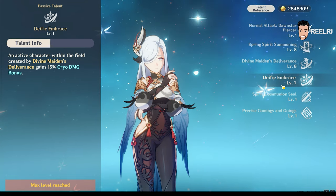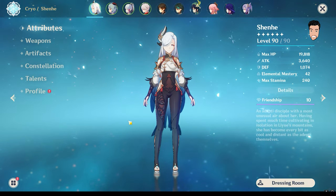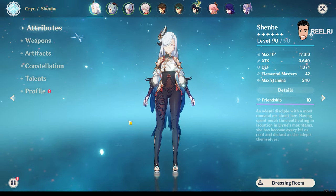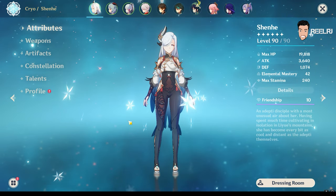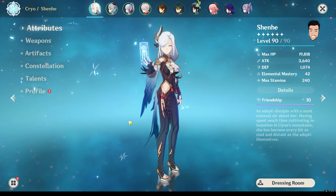Now let's talk about Shenhe's build. In this video I'm only going to talk about the F2P build, and I think F2P will be enough for Shenhe. You don't need any five-star weapon or constellation to get maximum out of Shenhe. She is a very F2P friendly character and you can use her at C0.